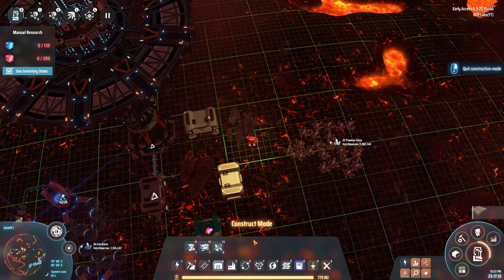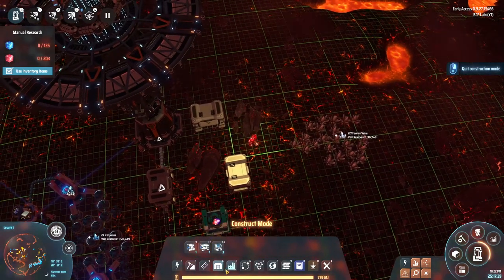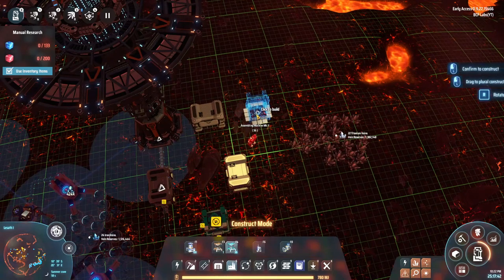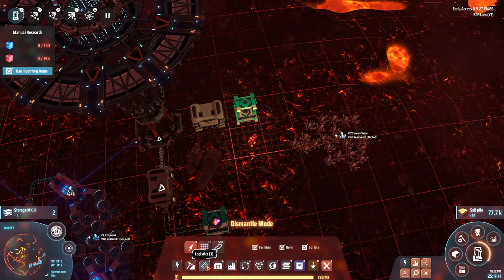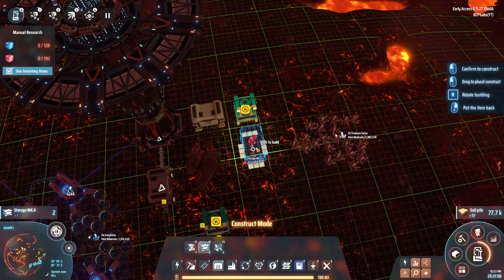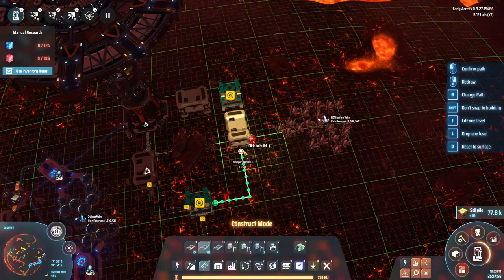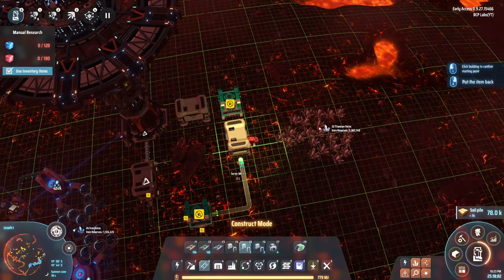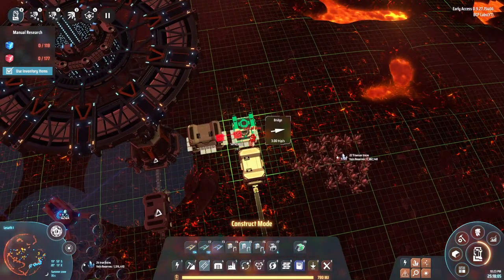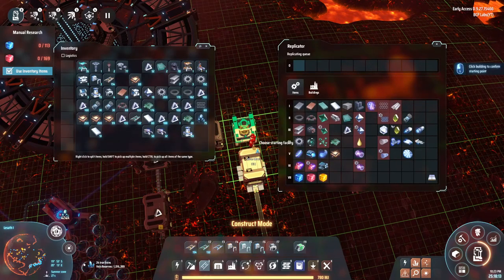Those will combine into solar cells - those get made in the assembler, right? In that case, we'll place it somewhere there. We'll move this container for organization purposes. Then you're going to be coming out of here into there - connect that, connect that. I gotta make some more sorters - you get the idea. Let me do this and I'll be right back.